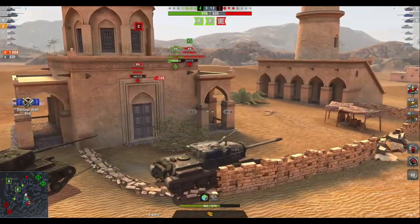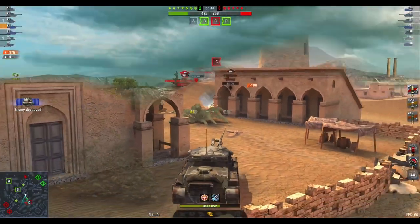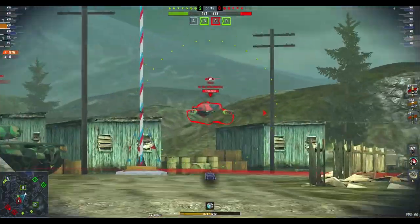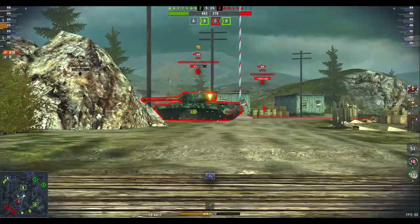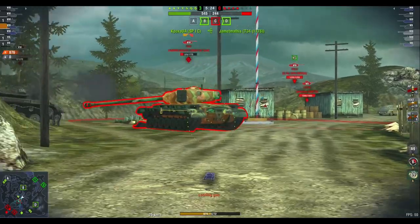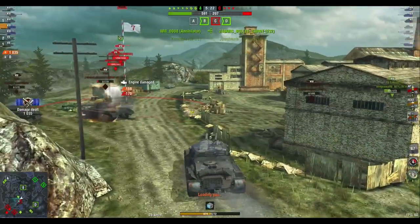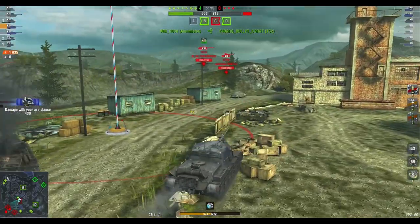Admittedly, there are charms — that's very nice. But normally you have to get 25 charms, and this thing is going to cost you roughly about $50 to get 12 charms. So that's like $100, guys, to guarantee you this tank.